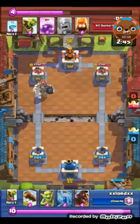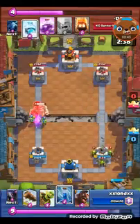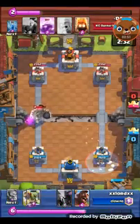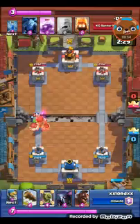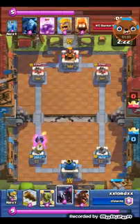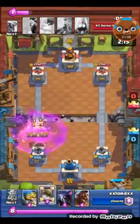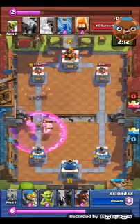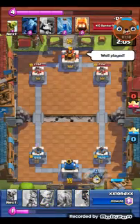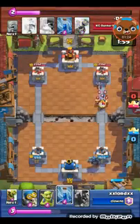This giant skeleton almost got me there, but good thing I had a zap so I could zap those goblins. I'm doing a little bit of damage but that's okay. If I could mirror the Pekka that would be good, but he got my tower so close — almost to zero health. Right here I mirrored the log because I wanted to take out these barbarians. I didn't want him to get any hits off my tower.